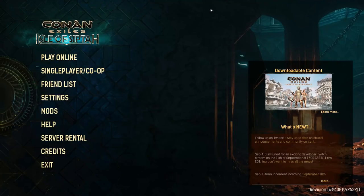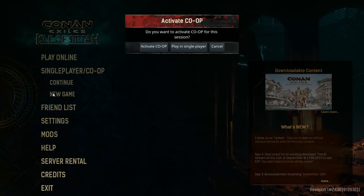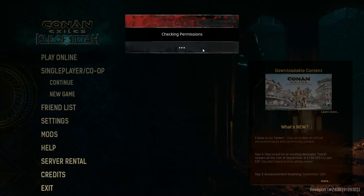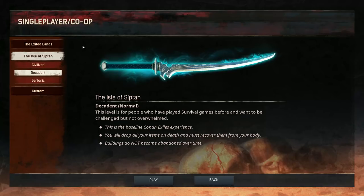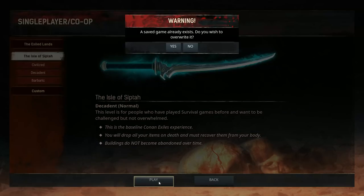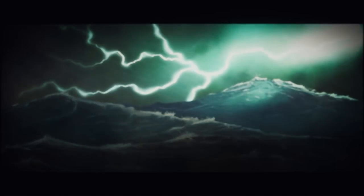Enough talk, let's jump right into it. We're doing a single player experience because the preview servers will go away after this and I'd like to continue on if possible. Starting a new game — you have two choices: the Exiled Lands and the Isle of Siptah. We're going to choose Isle of Siptah with default settings and hit Play.